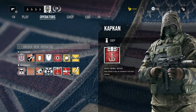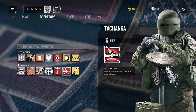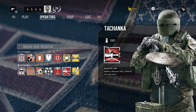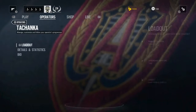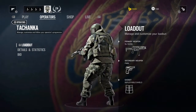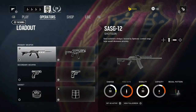The sixth defender is Tachanka. His specialty is a mounted LMG that he deploys and which can be used by the whole team once mounted. He has essentially the same loadout as Kapkan — the shotgun and submachine gun are just swapped around.